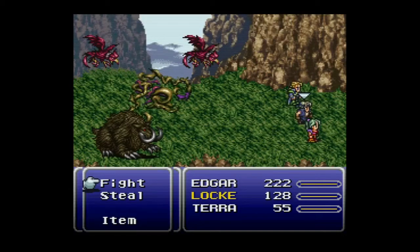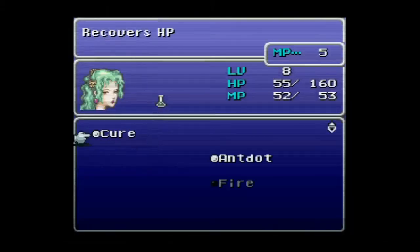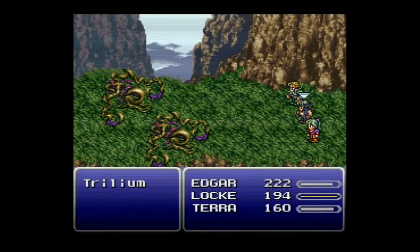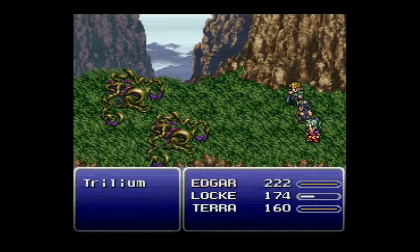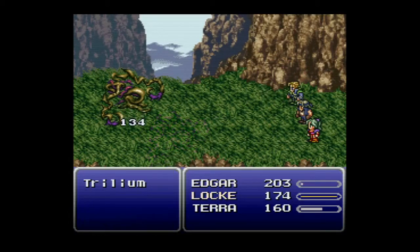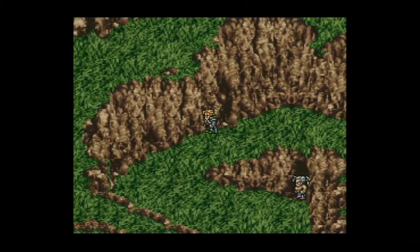Terra is in pretty bad shape so we'll use her antidote spell to cure poison and a tonic or cure to heal. While we're at it — with magic spells you can target an individual or multiple players. To highlight all party members, just hit L or R. This is useful for cure spells but note that spreading a spell across three or four characters gives each one a lesser benefit.